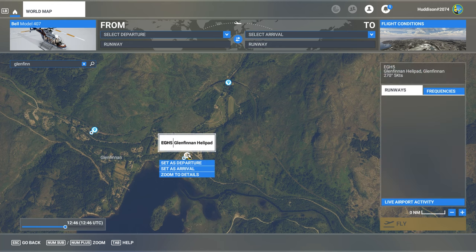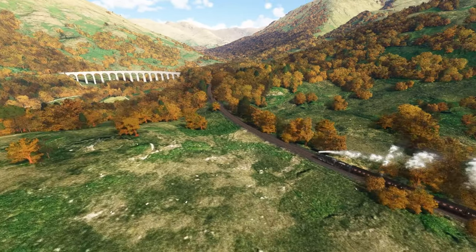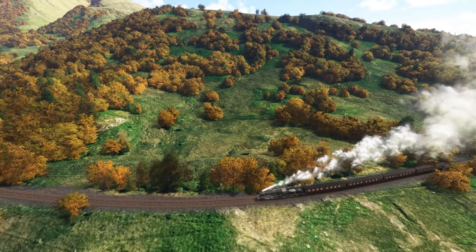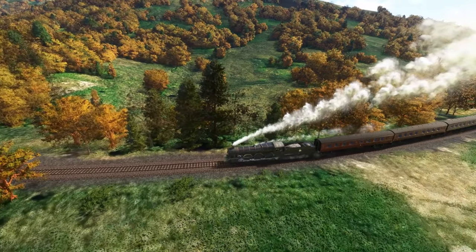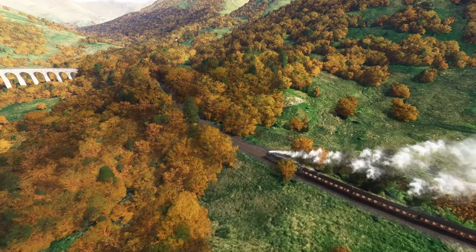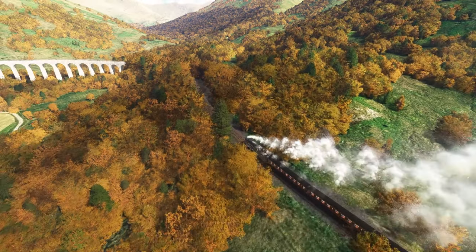So we're following the Jacobite Steam Train here along its journey. It will go between three different points of interest as I showed on the world map, and we're seeing it come back towards the viaduct now. As I mentioned, this is not a controllable steam train — bit of a missed trick there currently in the state of Microsoft Flight Sim. I'm using the Xbox 360 controller to control my drone cam.